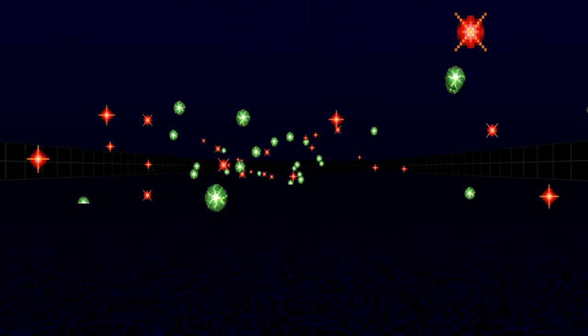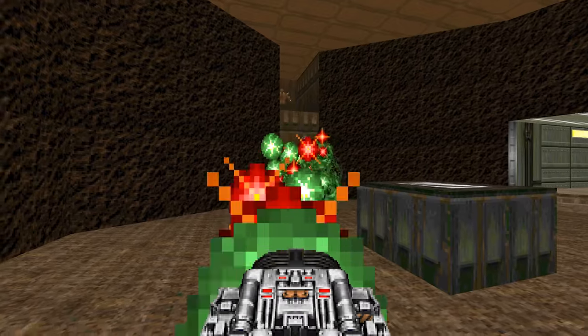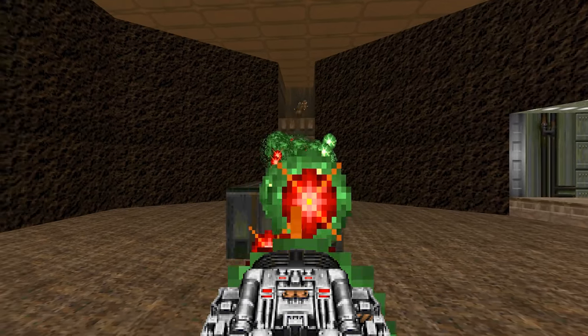Another unique property of this weapon is that the projectiles bounce off floors and ceilings. Also, since the pre-release beta had no implementation of the auto-aim we all know and love, the BFG cannot aim at enemies above or below the player.